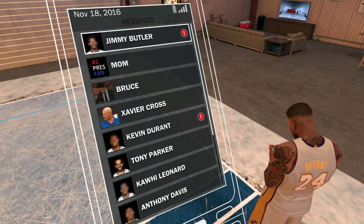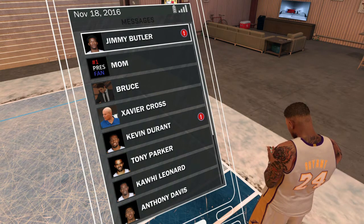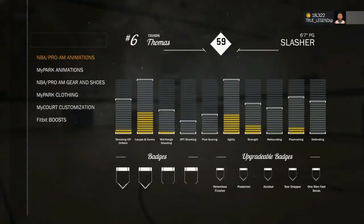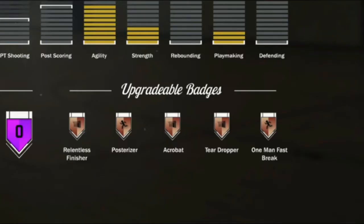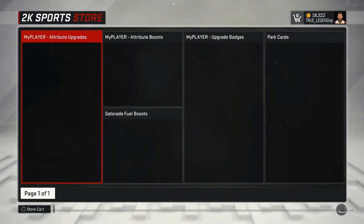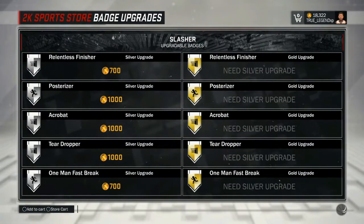This is my boy Catman and I'm back with another video showing how to get these badges Hall of Fame without even grinding for them — the fastest and easiest way to get any of your upgradable badges Hall of Fame with no grind. The only thing you have to have is all of your upgradable badges at bronze, and you gotta make sure you have at least 15,000 BC to upgrade your badges into silver and gold while you're in the store at the same time. That's how this glitch works.